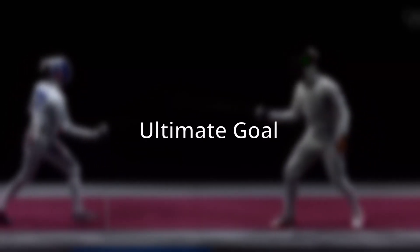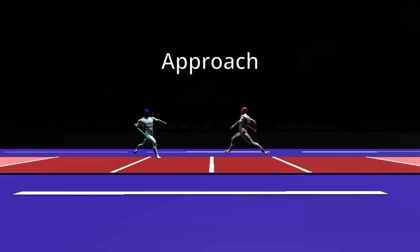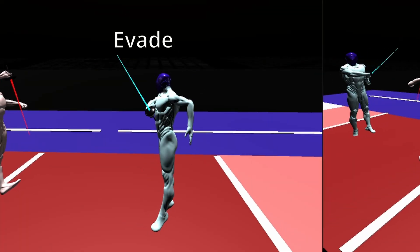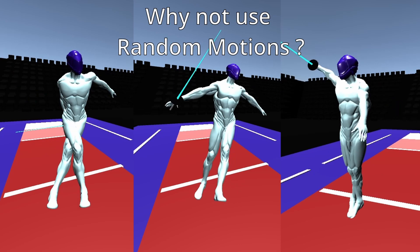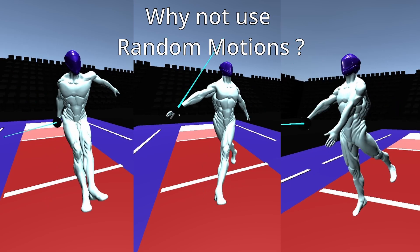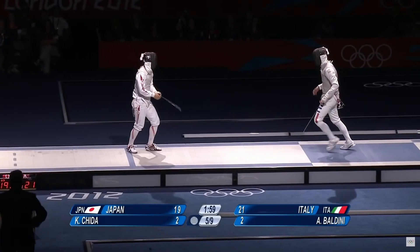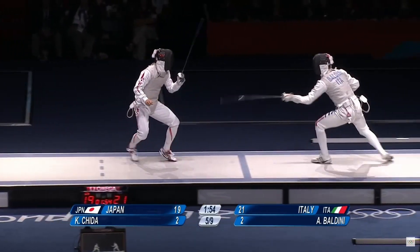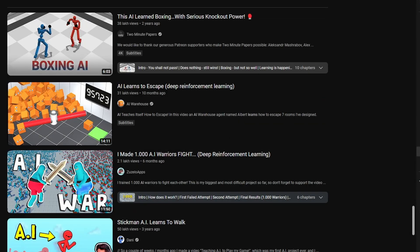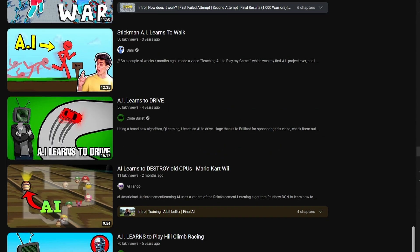The ultimate goal of this project is to create a player that can approach the opponent, strike, and evade attacks as well. I could set realistic limits on different bones and try animating it that way, but making it look like Olympic fencing seems quite tricky and requires even more training time. Also, this approach has already been done so there's no novelty in it.